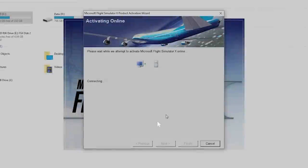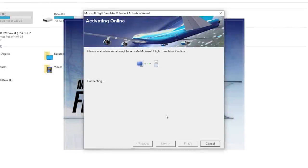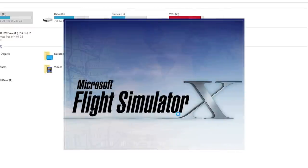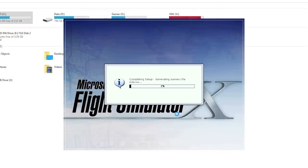It's attempting to connect to the Microsoft Flight Simulator activation servers, and we're going to see if they're still up. And there we go — 'You've successfully activated Microsoft Flight Simulator 10 on this computer.' So obviously the activation servers are still running, which makes sense because you can still buy this game on Steam. We'll click Finish and launch the game.